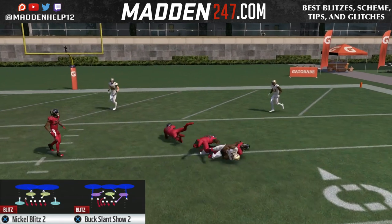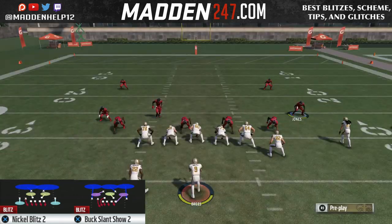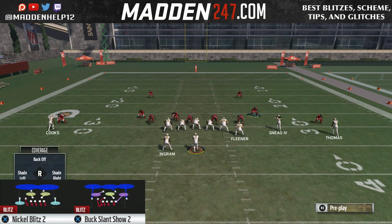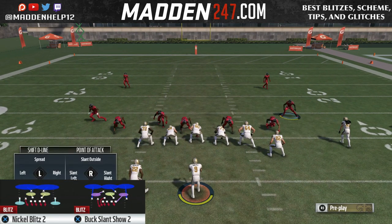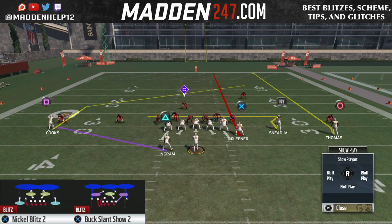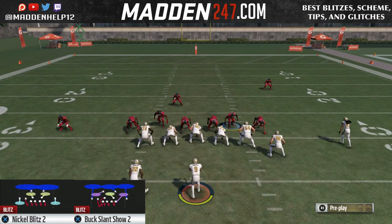So how do we counter this? What you need to do is bring the safety on the side of the running back and bring him down into the box. What you're going to see happen is that the running back, instead of having the check man as the blitzing DB, is going to be over the safety. You see here we bring the safety down to the box and now the running back is checking the safety.